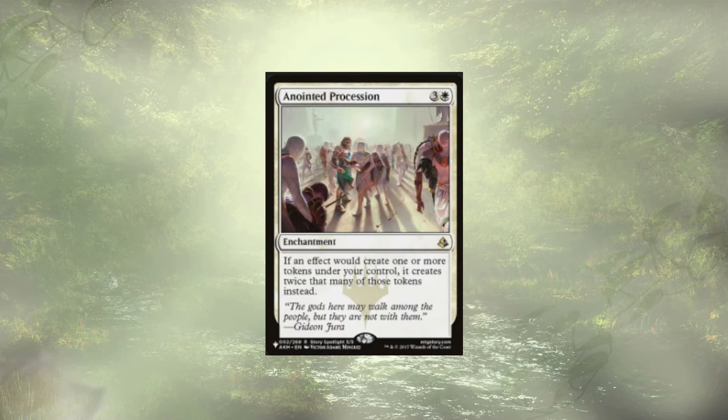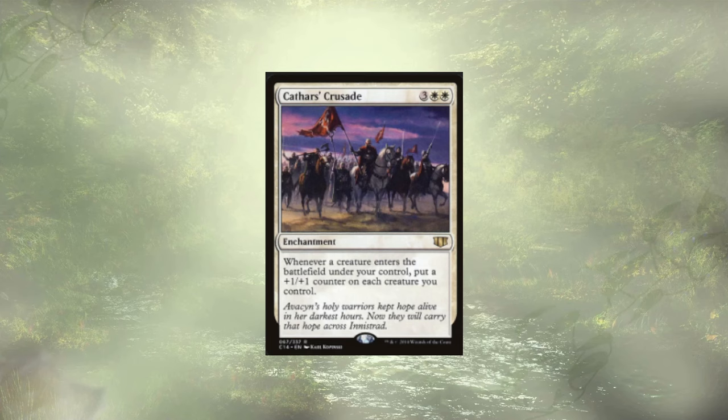Anointed Procession — we are way out of budget here, but it's just another token doubler. It costs about $60, pricey for a reason. Cathar's Crusade is super strong at about $12-18. For 5 mana, whenever a creature ETBs under your control, you put a +1/+1 counter on each creature you control. On attack you sacrifice a creature, two new ones come in tapped and attacking, and all your creatures get two +1/+1 counters. Seems really strong — because it is.